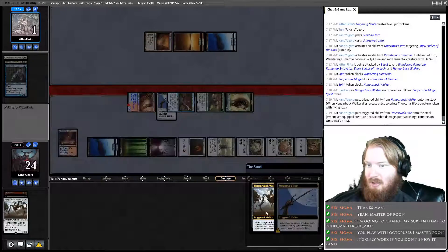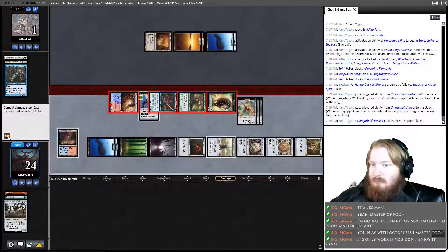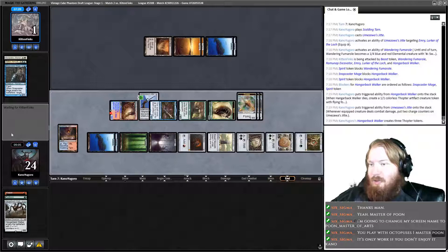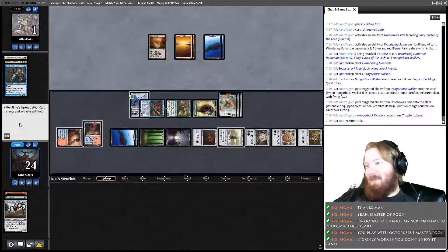Jitte and Hangerback trigger. Opponents at one. If we untap we flashback Firebolt. They would have to have Wrath, Strip Mine Fumarol, and Force of Will or Negation to get out of this. I think we've got them.